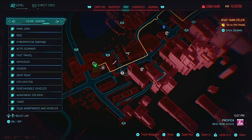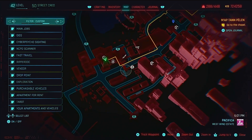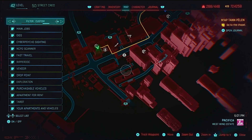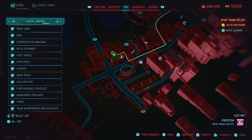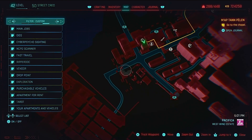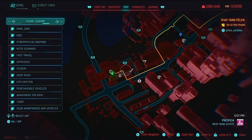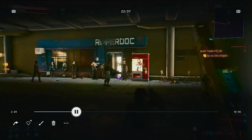The second farming route is a little trickier — this is in Pacifica, and it's going to take you a minute before you're able to get down here. This is by far a superior farming spot in almost every way, but depending on how you play and some of the choices you make when you get to Pacifica, you may kill some of the effectiveness of this run. I found that out the hard way — it's still there afterwards, but there won't be as many enemies.